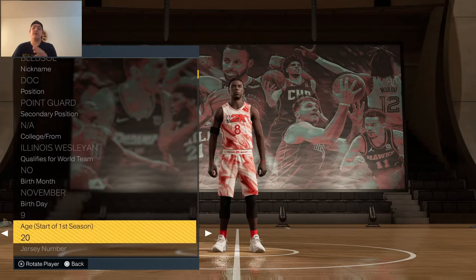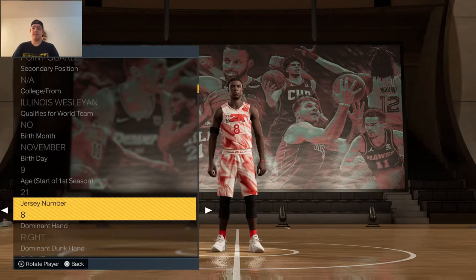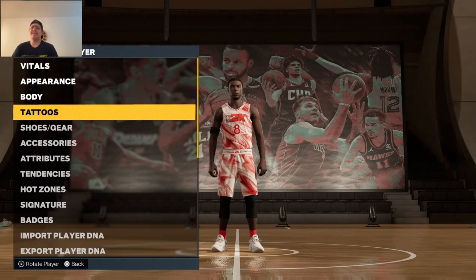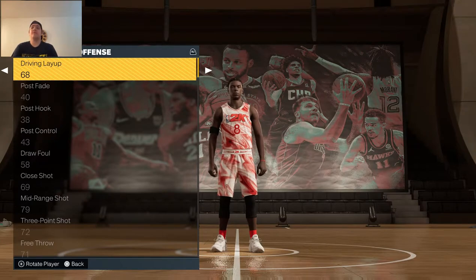The different part about this versus last time is I'm using a different random number generator. This one lets me generate a different amount of numbers every time, and that's how we're going to decide the overalls or the attributes. We'll get 18 numbers for our offensive attributes to start off with, and the same thing for defense and everything else.